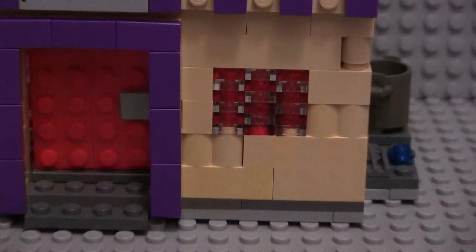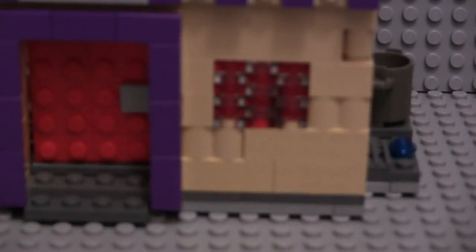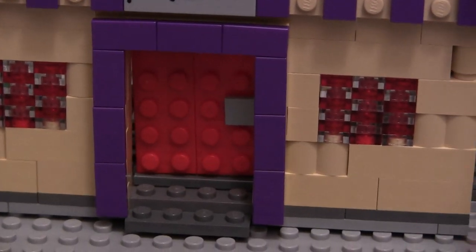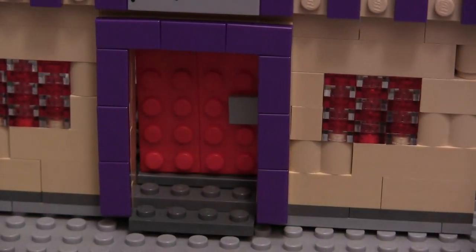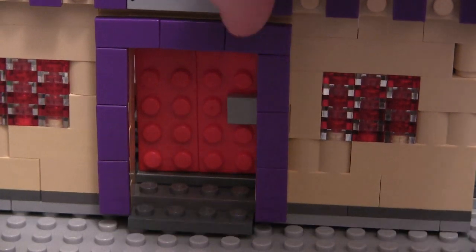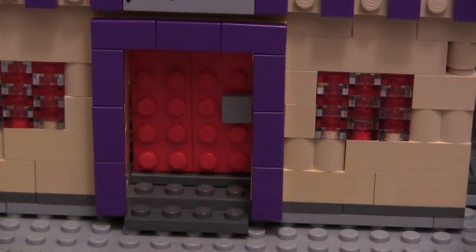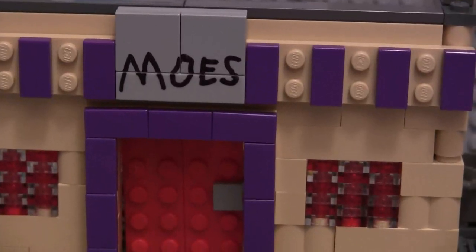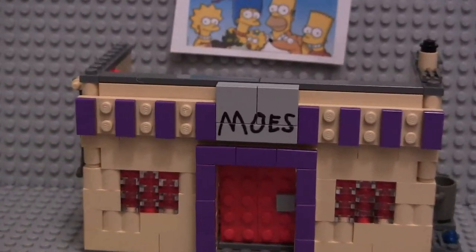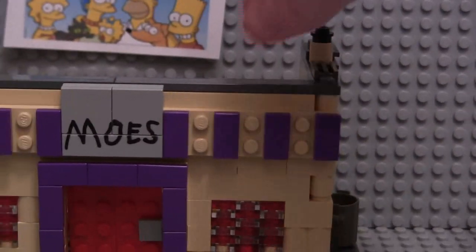We've got the bar-style stained glass down here. And we've got some stairs leading up to the front red door, which does open, by the way — I'll show you the inside in just a minute. We've just got a dark gray border around on this side.